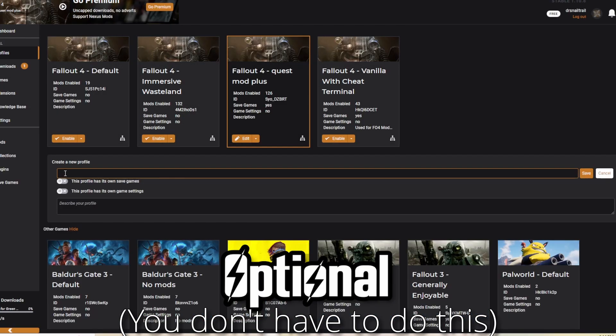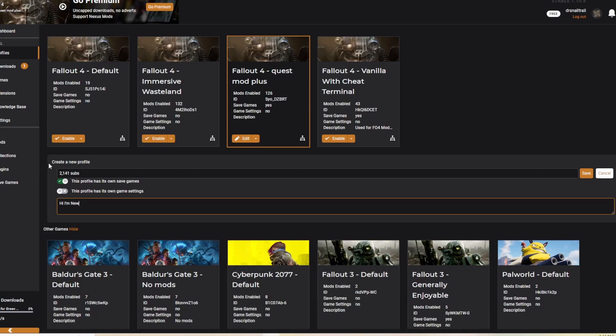Just to simulate your experience in starting modding, I'm going to create a new profile. This profile is going to have its own save games, which will segregate the saves you create using this profile from the rest of your saves — really handy for managing save games. You don't have to do this step yourself, this is just to simulate it. We're going to hit save, and then I'm going to click enable profile.